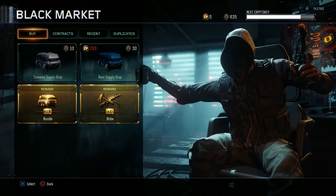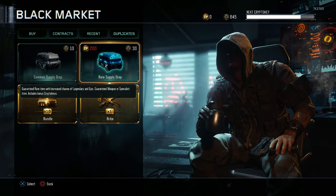And they've just changed the layout of the common supply drops, rare supply drops. As you can see on mine, I've got the bribe supply drop and bundle supply drop. I will be doing a supply drop opening — that's why I've got quite a lot of crypto keys and I've saved those for the supply drop opening too.